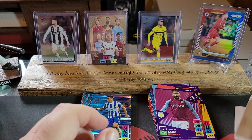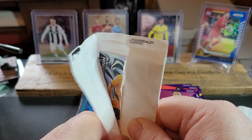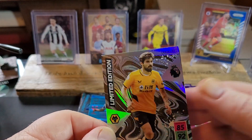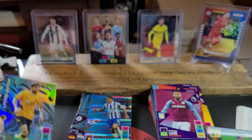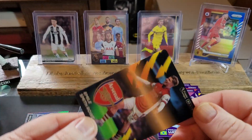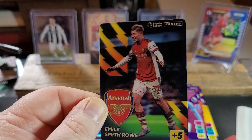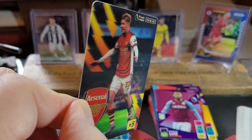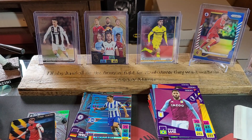Let's open up these yellow ones and see what our 3D card is and our limited edition card. Ruben Neves — limited edition. There's our 3D card. There's our limited edition. We've got Emile Smith-Rowe 3D — let me see if I can show that. There it goes. That's pretty nice for Arsenal. We'll set them aside.